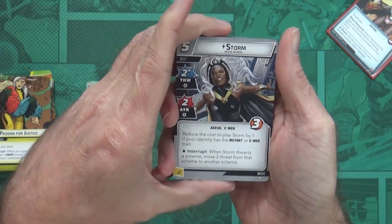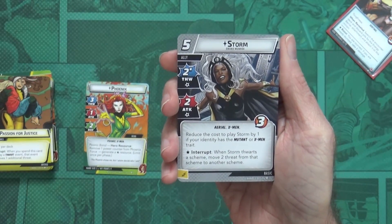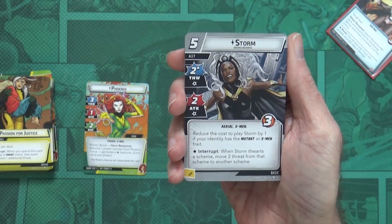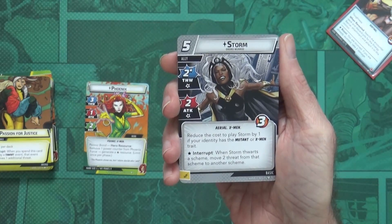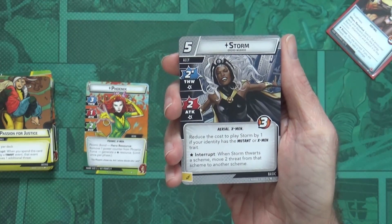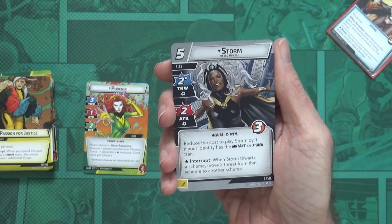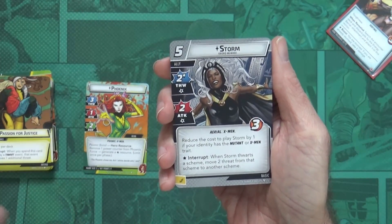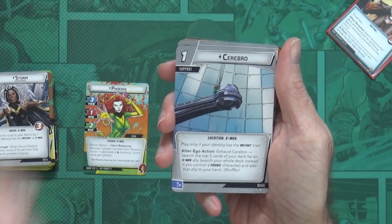A new X-Men ally — Storm! Five cost, two thwart, two attack. Reduce the cost to play Storm by one if your identity has the Mutant or X-Men trait. Interrupt: when Storm thwarts a scheme, move two threat from that scheme to another scheme. That could be useful if you're trying to knock out a side scheme and there's a bigger one you're managing okay, or vice versa.